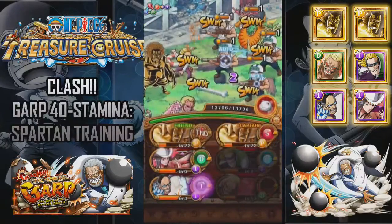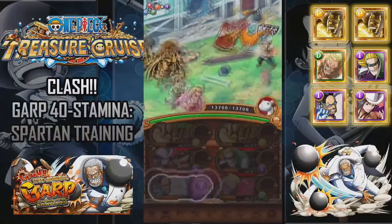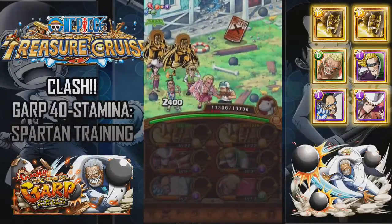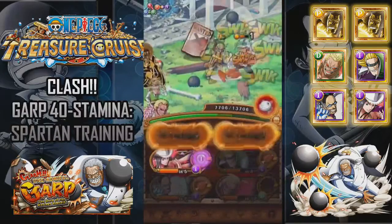We'll just do this with the team I used before. You can also use Dex Hawk with that team. And instead of Robin, you can use Koza, which is amazing. Let's hope for some int orbs — holy shit, let's see if we can get as many of those as possible.